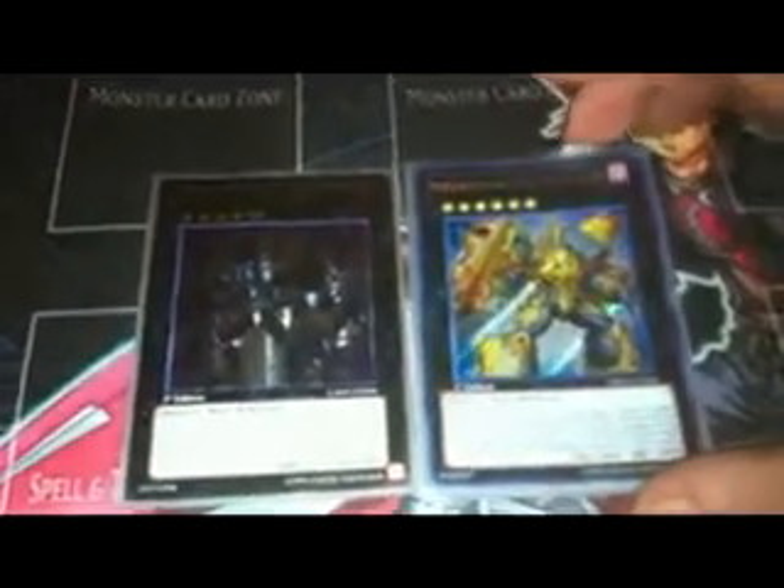The final group includes the Xyz monsters, and these are the Eggses. The Inzektor Eggses don't have an ability to equip an Inzektor card straight from your graveyard to them, but they do have other abilities to take your opponent's cards and equip them, kind of similar to Relinquished, and then they gain attack points based on the monsters that they steal.